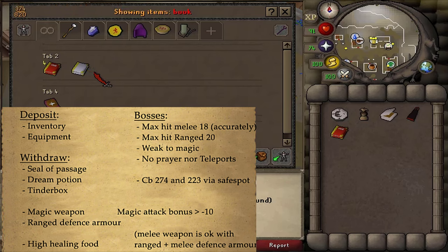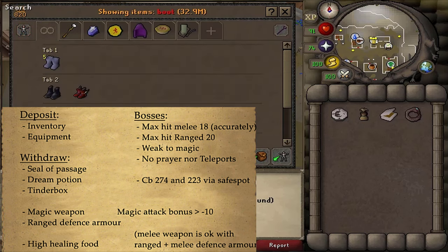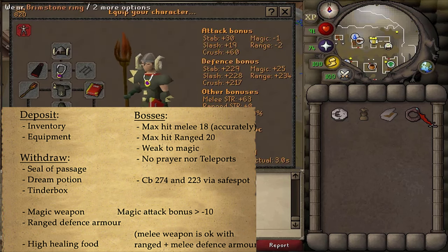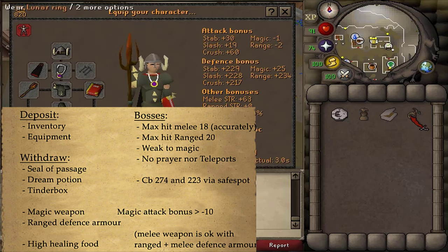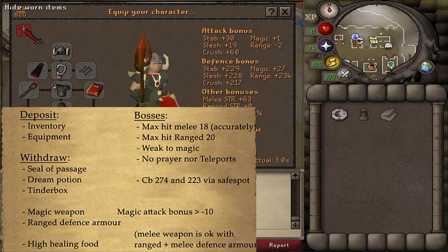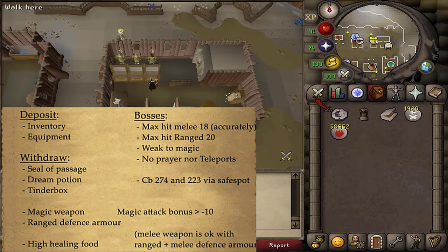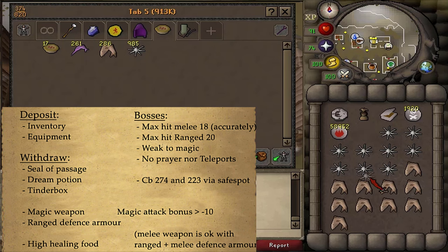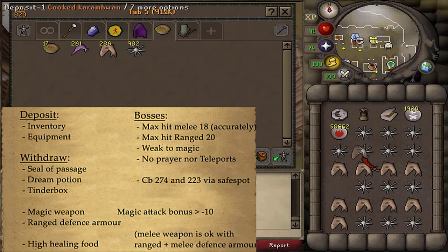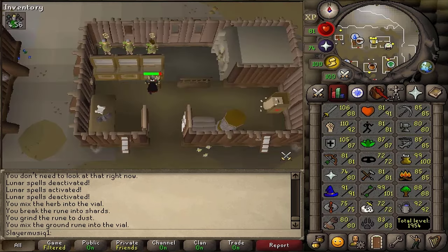Since the boss is weak to magic, I think it's optimal to have your magic attack around 0. Last time I did this quest, my magic attack bonus was minus 30 — I splashed quite a bit but still managed to kill it. So I would suggest having a magic bonus of around minus 10 to 0. I'm going to be using a little bit of magical offensive gear with some melee top and legs, since the first boss hits accurately with ranged at a max hit of 20 and melee at a max hit of 18. I'm going to be auto-casting Iban Blast on the regular spellbook and bringing some good food to tank those hits. Before heading into the Dream World, I'm first going to be drinking a Defence Potion.